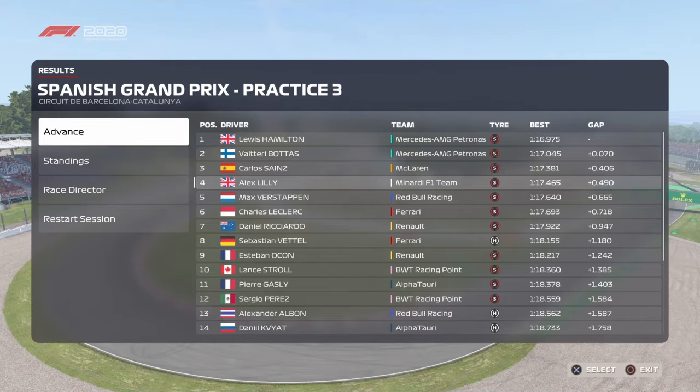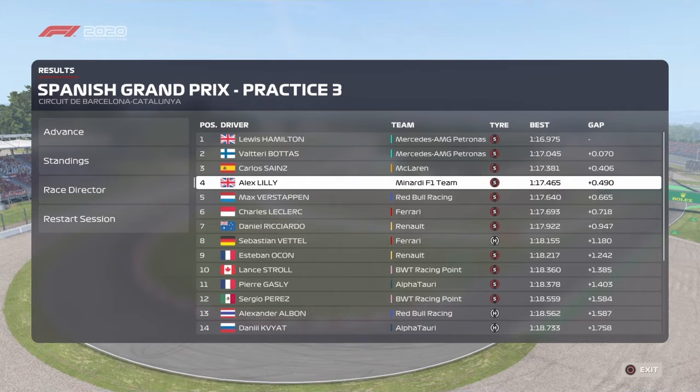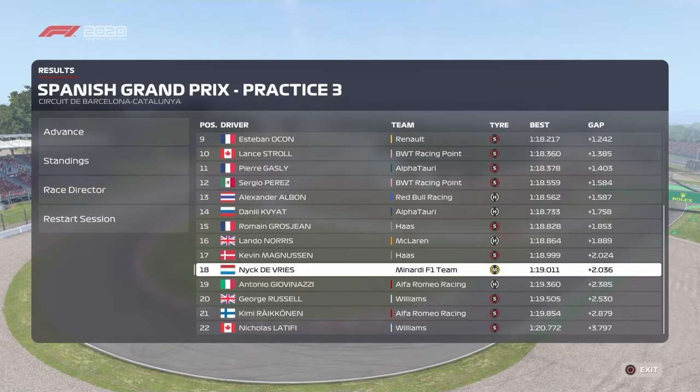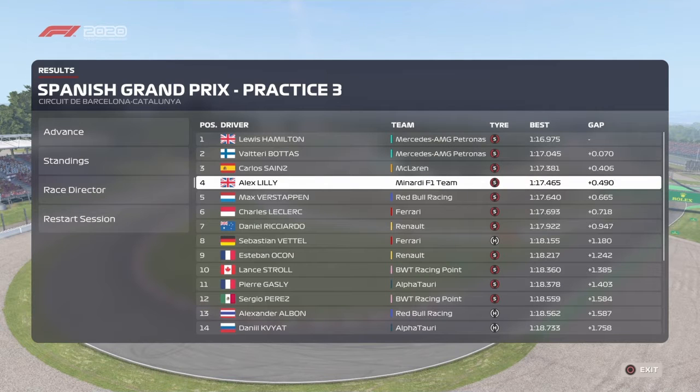Skipping FP2, at the end of FP3 we're in P4 with a 1:17.465 — just half a second off Hamilton — achieved on our qualifying simulation program, which went purple at the first attempt. We earned around 480 resource points for the free practice session, a nice healthy amount. A few drivers were out on hard tires including Vettel, Albon, and Kvyat.